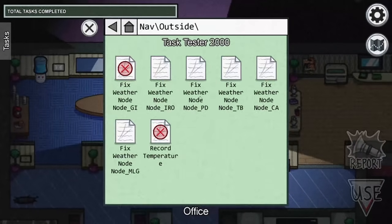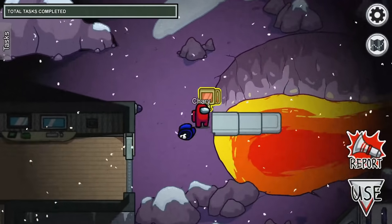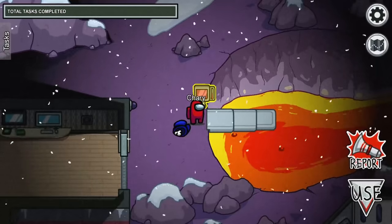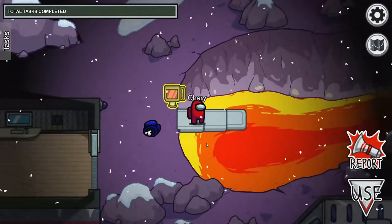Click on the file that says outside and select all. Then make sure to record the temperature and drop it to negative 666. This will send an alert to Molten and will awaken him from the lava. After you have completed the entire process, make sure that you walk deeper into the lava pool.